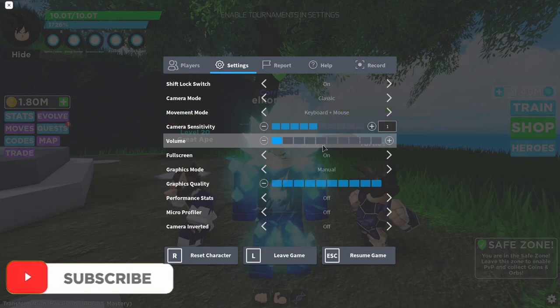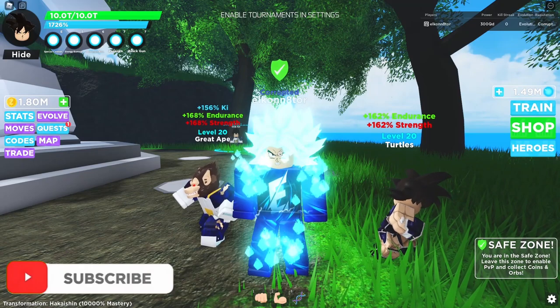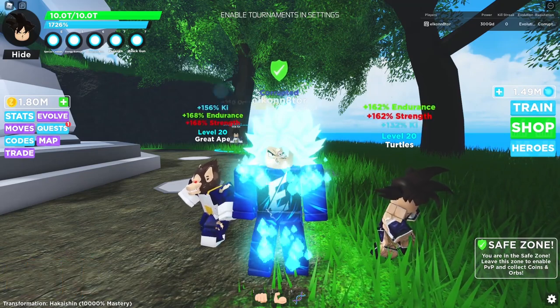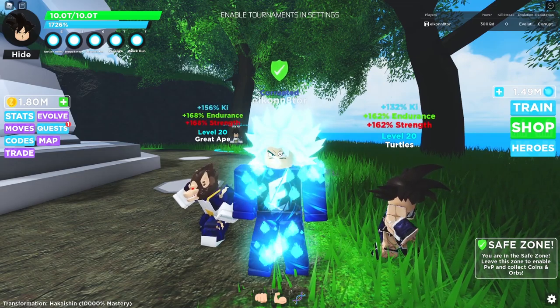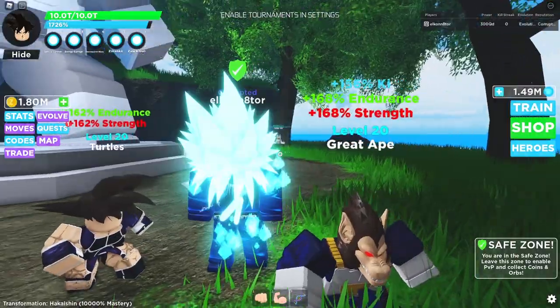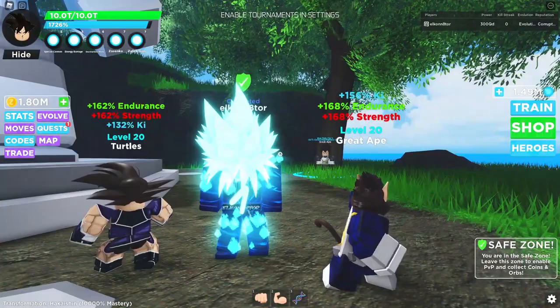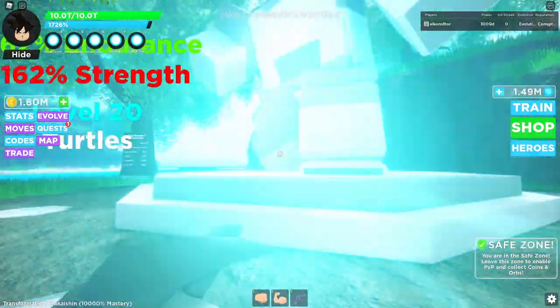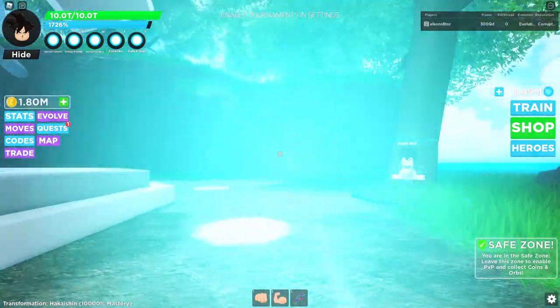Once you've turned it on, click the Escape key again to close the menu. Now click the Shift key on your keyboard and it's going to lock your character in a first-person point of view, but your camera is still going to be in third person unless you zoom in. Once you click Shift, you can aim better and your character is going to move where your cursor moves. You can zoom in, but when you do you'll see a blue glare that can be a little blinding.